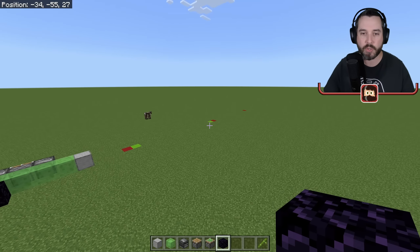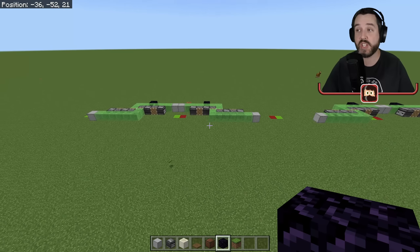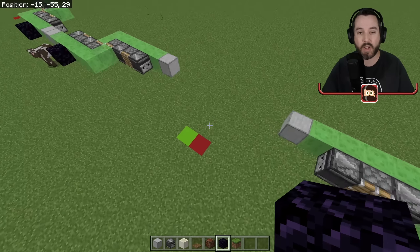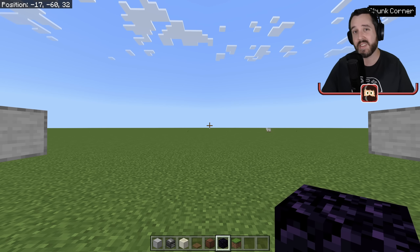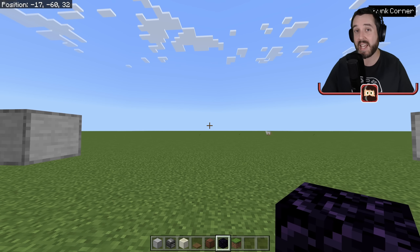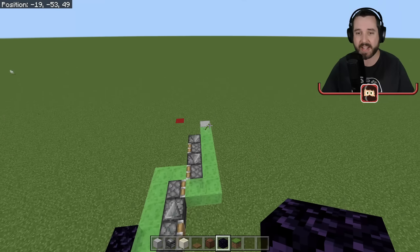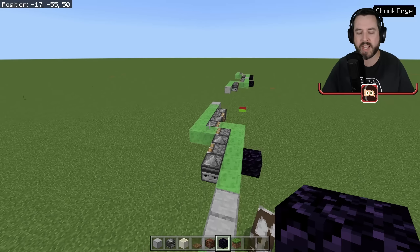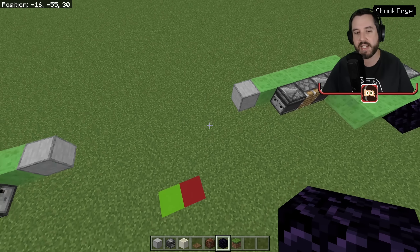Now that we have all four flying machines created, we want to go out about 60 blocks in this direction to make our farm the length it needs to be. Don't go more than 60 blocks because the allays we're going to be using for the collection system won't be able to detect and collect bamboo on the outer corners — it's just going to create waste and you won't get anything out of it anyway.